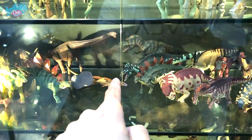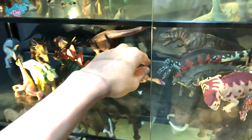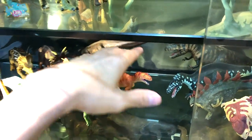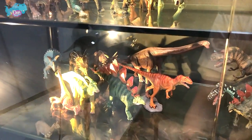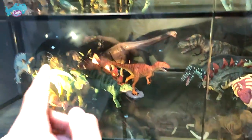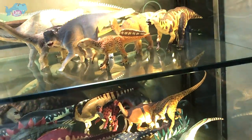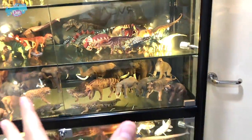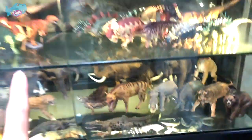Moving on to the next row — oh, this one has actually fallen down, so let's open this up. This is an Allosaurus from Favourite Coal. Basically the entire left-hand side are Favourite Coal figures — Parasaurolophus, Stegosaurus, and a nice Brachiosaurus right behind. This side over here is actually Terra by Battat, which I reviewed many years ago, probably like three years ago. And Den's channel has been around for about six years.